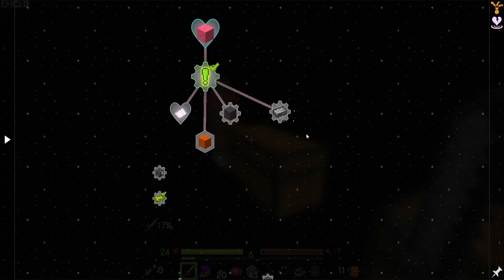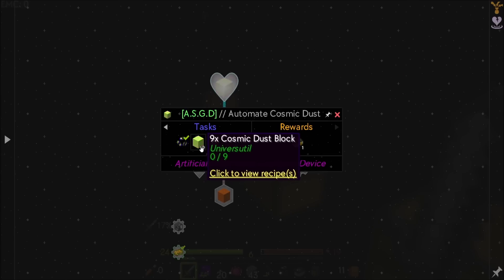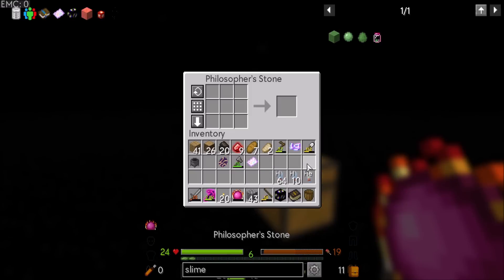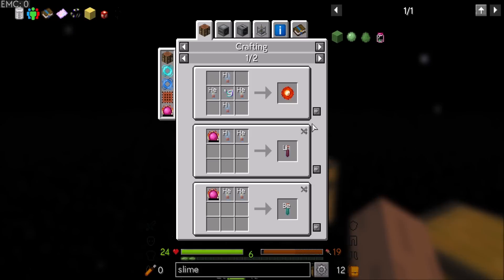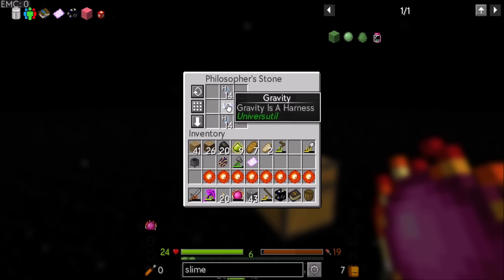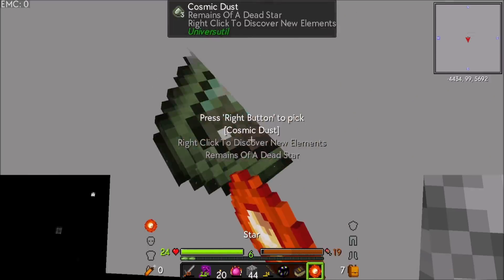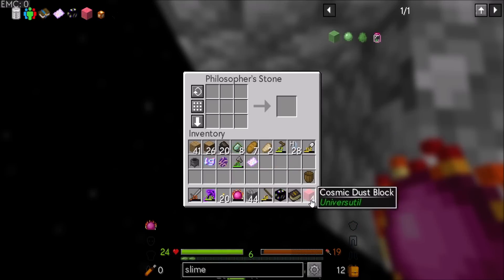I'm interested to see how this pack plays out, because things are so very different from what I'm used to doing that I'm really having a lot of fun just learning it all. Now, I'm going to need nine cosmic dust blocks, which is a healthy amount of cosmic dust. Between episodes, I did a bunch of mining for hydrogen and helium. So let's get more helium going — I'm thinking we're going to want a lot of it, probably at least 16. With gravity, I can make a bunch more, and that will get me a pretty healthy amount of stars, which I can then use to get a bunch of cosmic dust.